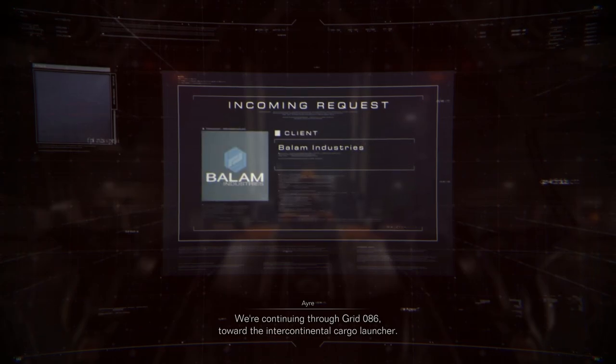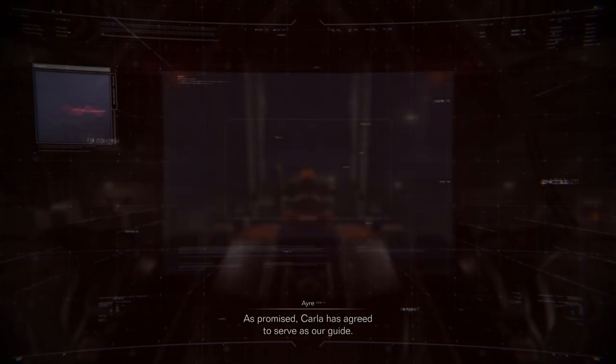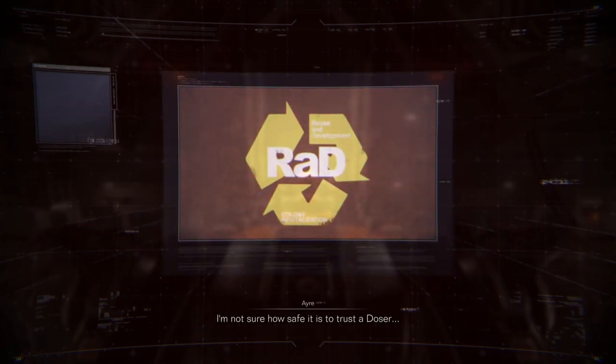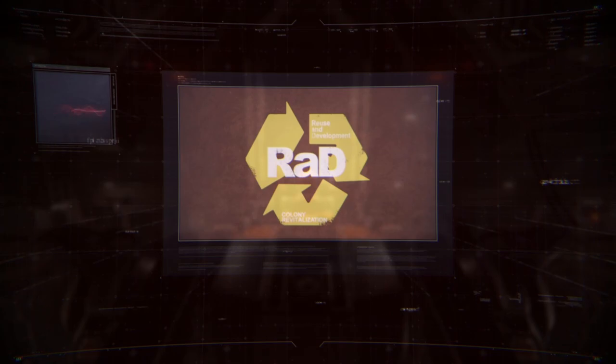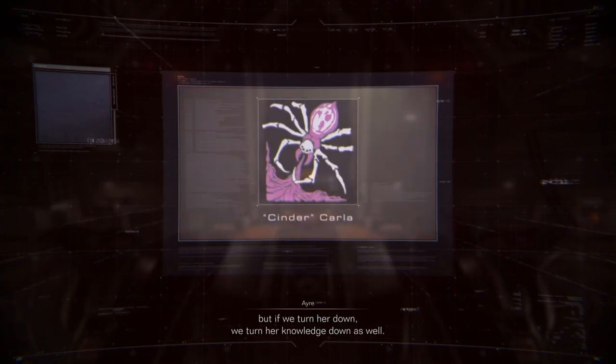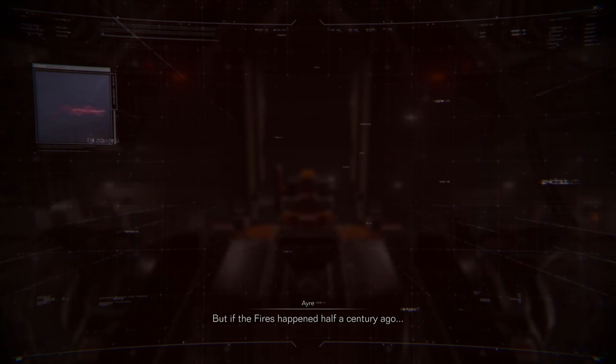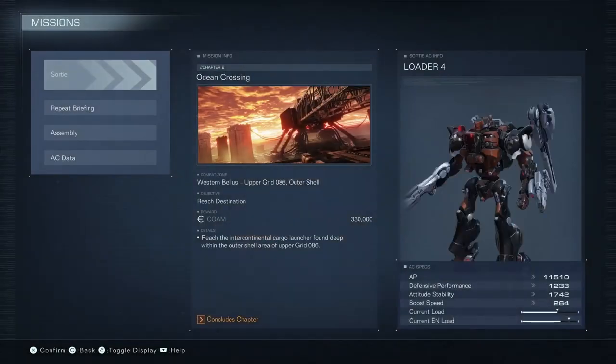We're continuing through grid 086 toward the intercontinental cargo launcher. As promised, Carla has agreed to serve as our guide. I'm not sure how safe it is to trust a dozer, but if we turn her down, we turn her knowledge down as well. One more thing, Raven — 'Cinder.' That's Carla's nickname, what the Rubiconians call survivors of the fires of Ibis.